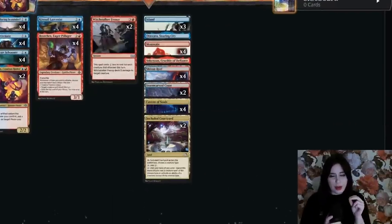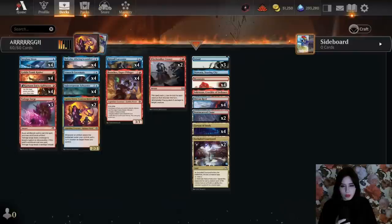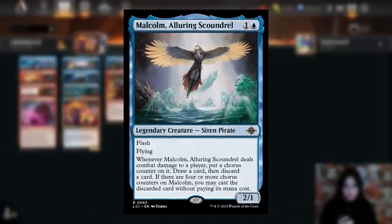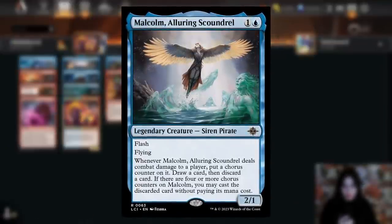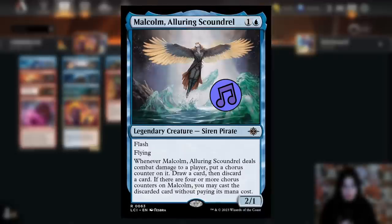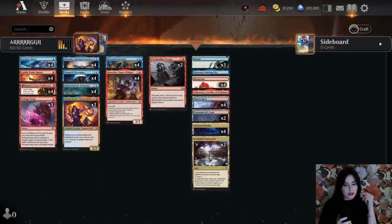We're also playing Malcolm, Alluring Scoundrel — a two-mana two-power Siren Pirate with flash and flying. Whenever Malcolm deals combat damage to a player, put a chorus counter on it, then draw and discard a card. If there are four or more chorus counters on Malcolm, you may cast a discarded card without paying its mana cost. I love some hand fixing, and more than that I love free spells — and Malcolm gives you both.